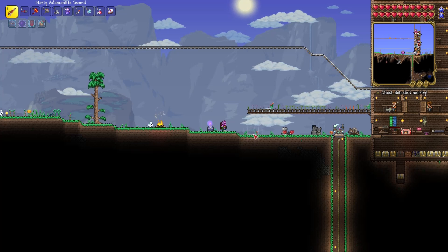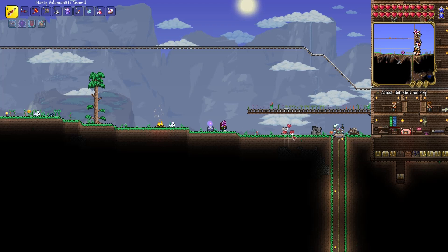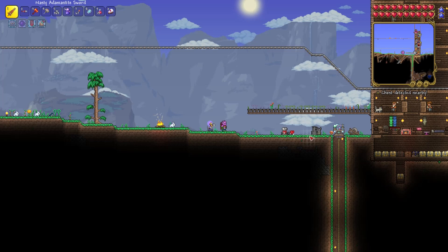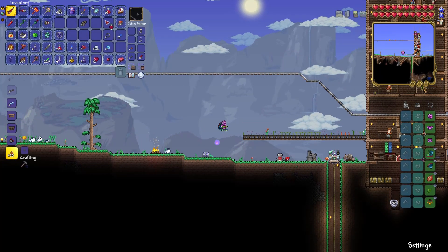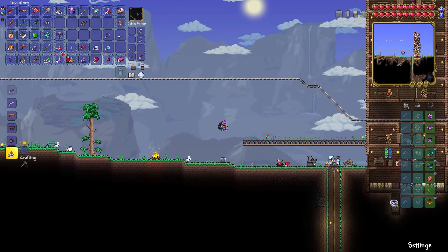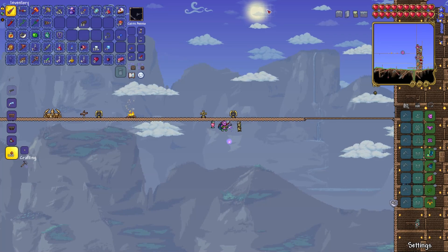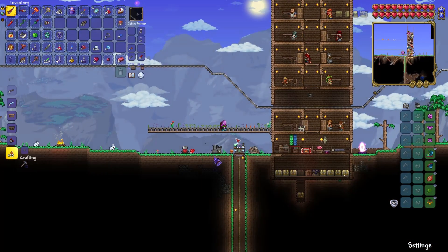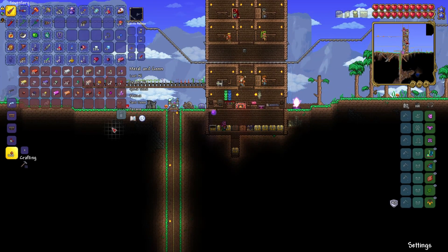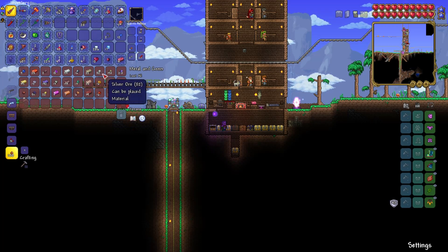I've hooked my heart statue up to a one-second timer, so it will produce a heart every so often. I've also made a heart lantern here with four chains and a heart crystal, and it just hangs on the underside of the blocks. What I'm going to do right now is going to be like an AFK farm-like thing.